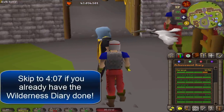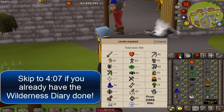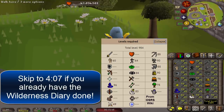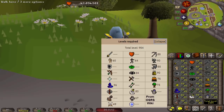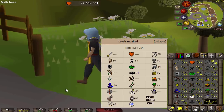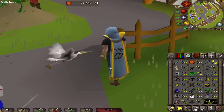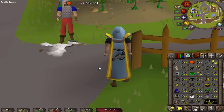The skill requirements for this diary are really not that bad — I'll put them up on screen. If you already have the diary completed, I'll put a timestamp up on screen where you can skip to the actual fishing. But if not, I do want to give you some advice on how to boost for these. Most of them are pretty easy to boost for, except for mining and smithing — those are by far the toughest requirements, so I'll show you how to get them using spicy stews now.